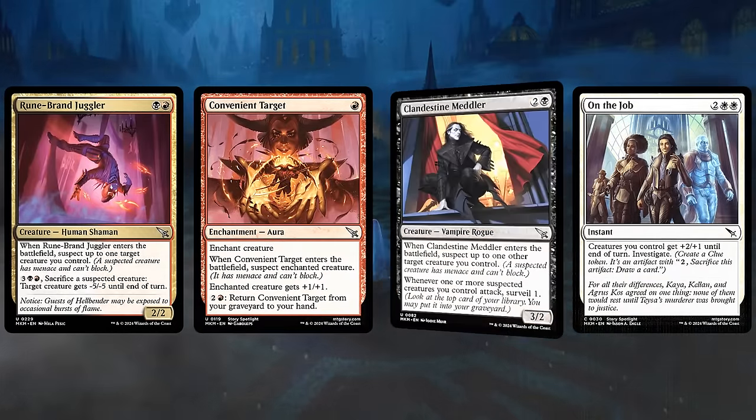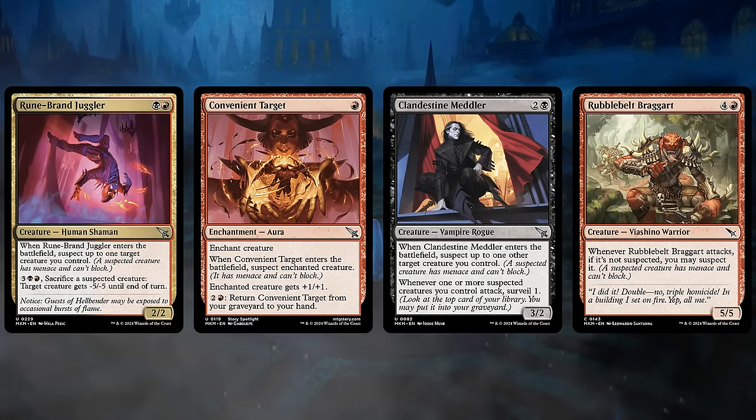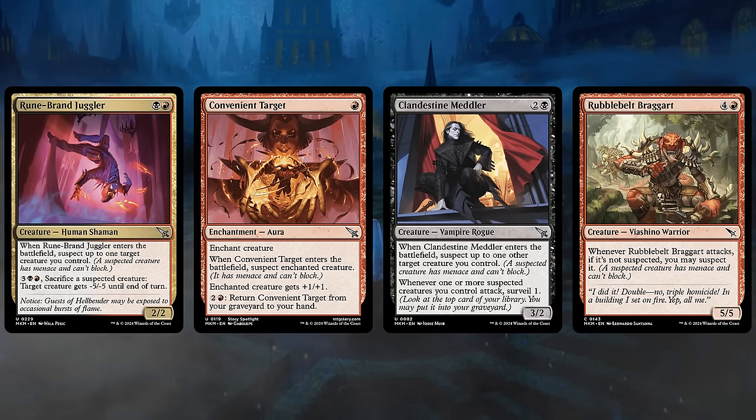Red-Black is represented by the Rakdos guild and it has the highest density of suspects. Take the Runebrand Juggler, a two-mana 2-2. When it enters the battlefield, we can suspect up to one target creature we control. We're not forced to suspect anything, but since we're usually the aggressor in the matchup, we don't mind giving our creatures Menace even though they cannot block.